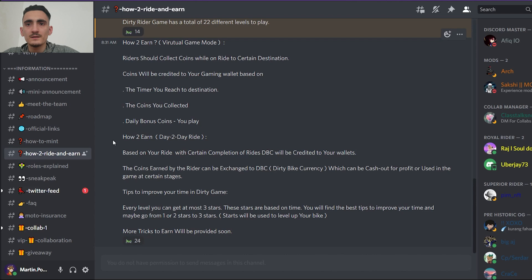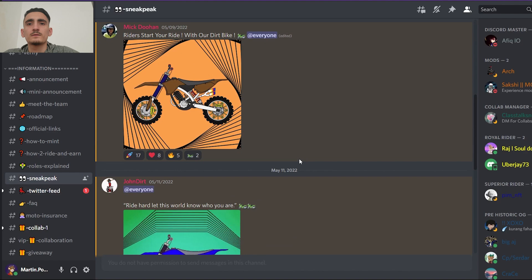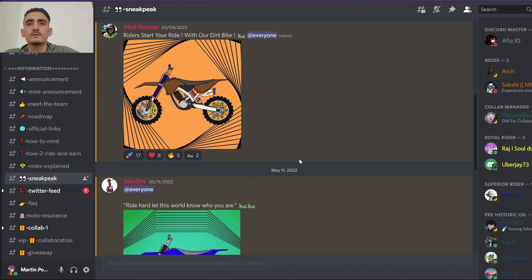Also, every level you can get at most 3 stars. These stars are based on time — you will find the best tips to improve your time and maybe go from 1 or 2 stars to 3 stars. Here we have a sneak peek — we can see some examples of their NFTs, and they look pretty good. So guys, this is all about this amazing project. I hope you enjoyed this video. Thank you so much for watching and see you next time.